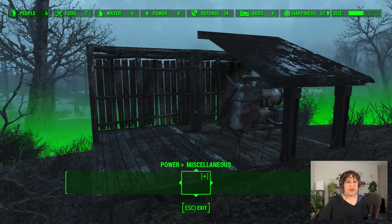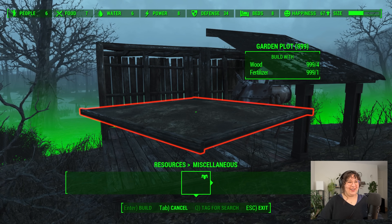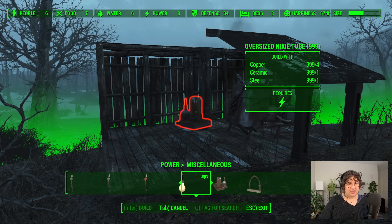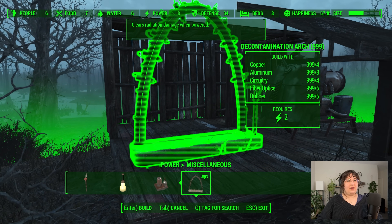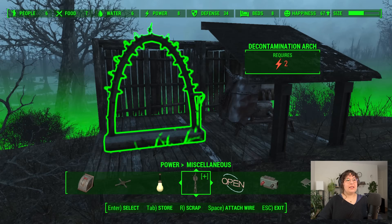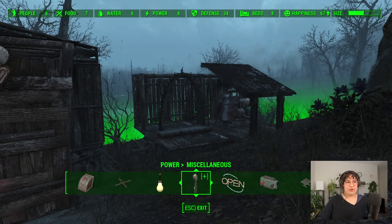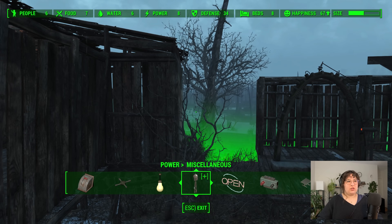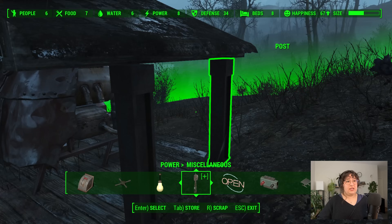It's not terrible and not disconnected — it gives us a nice indoor space to put our power generators and keep them covered. Now let's find the decontamination arch, which I haven't been able to find before. It's not under resources miscellaneous — is it power miscellaneous? Yes, it is. Excellent. It looks a little out of place because it's so sci-fi, but I like the idea of having a little generator shack next to the doctor's to make that possible. If you get exposed to the Glowing Sea, you need help right away, so this would be a good place to get that help.